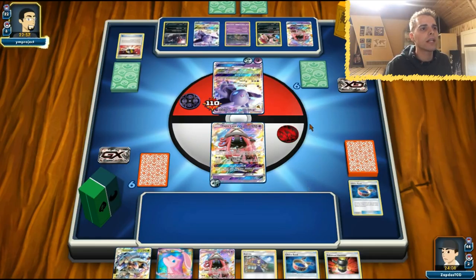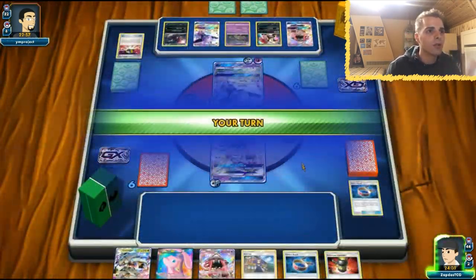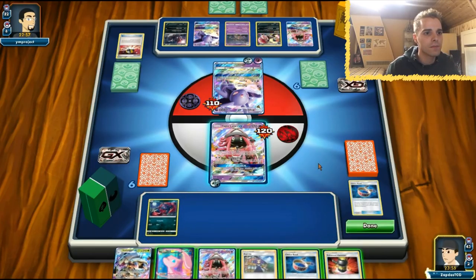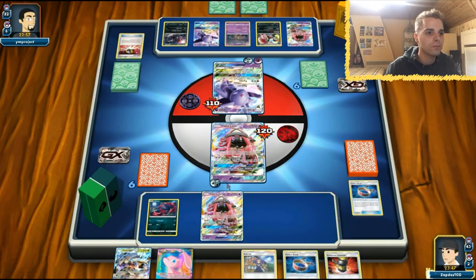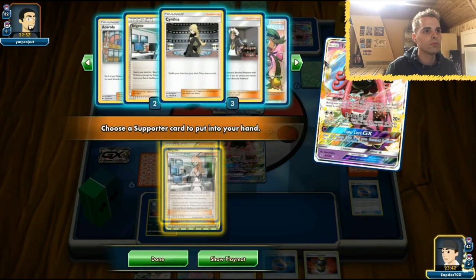Is he going to Psychic? Yeah, he's going to Psychic. We could Acerola and do some weird shenanigans. Little Zorua shows its face. We can Tapu Lele and definitely get the first KO here, so that is neat. I'm going to rely on Tapu Lele and go for a Brigette — but we are dead drawing. Maybe a Cynthia is better.